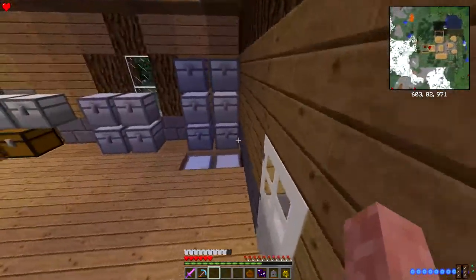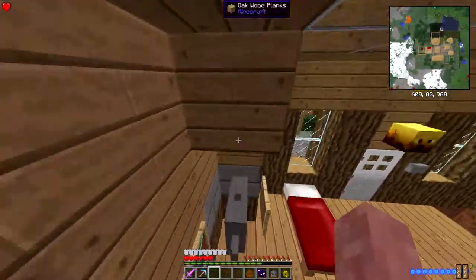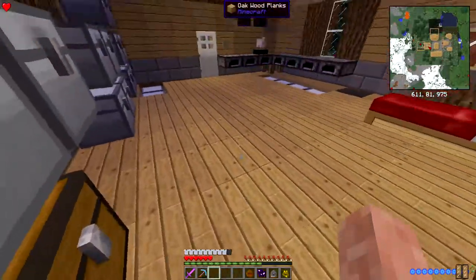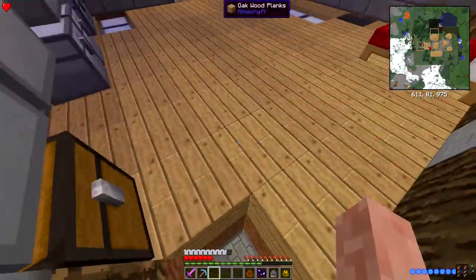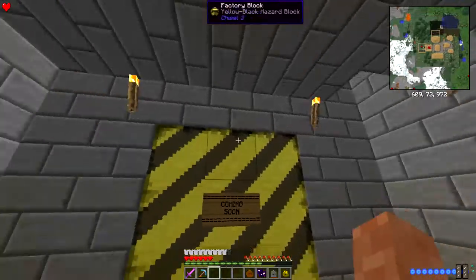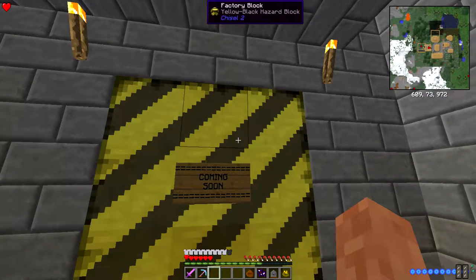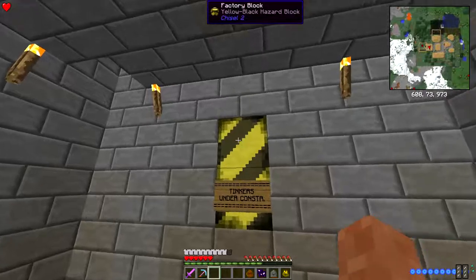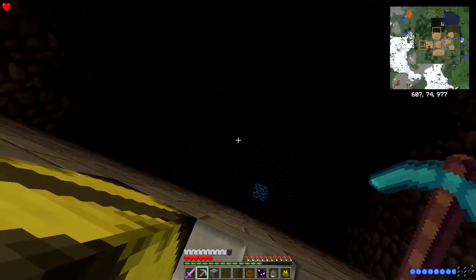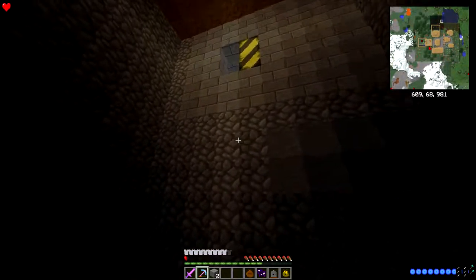We are gonna dabble into Tinker's Construct afterwards, but we're gonna look into the Equivalent Exchange mod first. First and foremost I'm gonna showcase this area here - one, two, three - oh, it looks completely different! I'm gonna explain that later actually, because I'm not gonna let people know about that yet. This is where Tinker's Construct is gonna go.